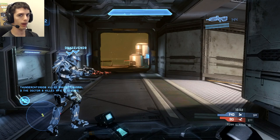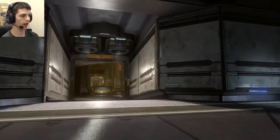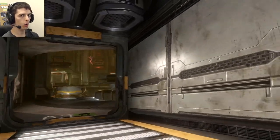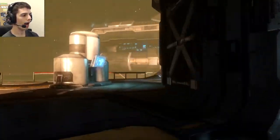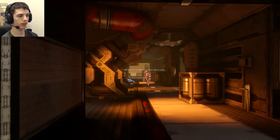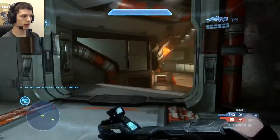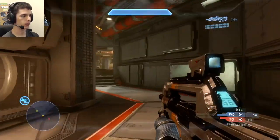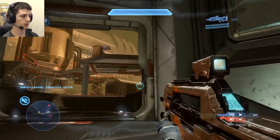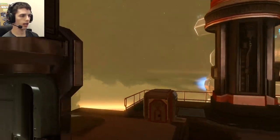My teammate ends up getting the sniper rifle — that's great. I want you to notice what I do here: I run the absolute opposite direction of my teammate with the sniper, because I know the enemy is on the opposite side of the map. If I were to charge out in the center right now, they know we're over here. I need to go around the side, get on alternate flanking angles, and shoot them from the side. This is part of the reason I load out with infinite Mobility sprint on this map. Unfortunately, my teammate goes over the lift and ends up falling off the map.